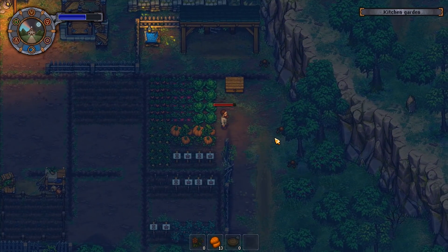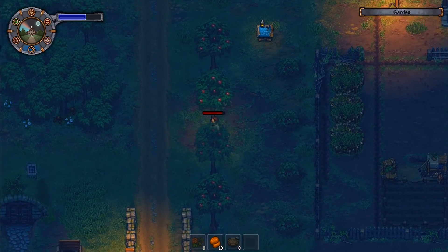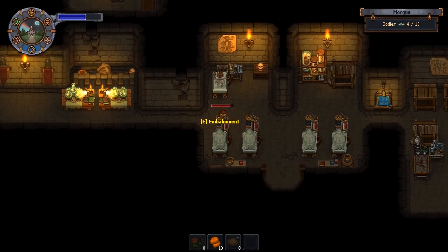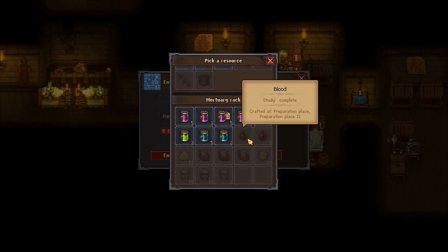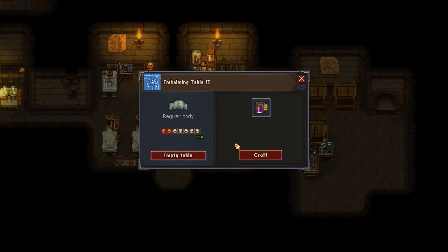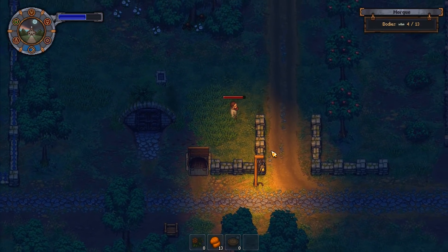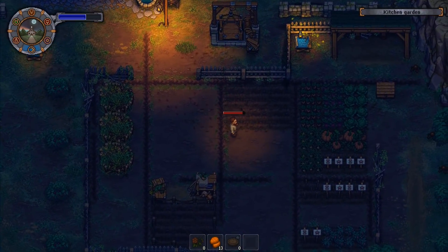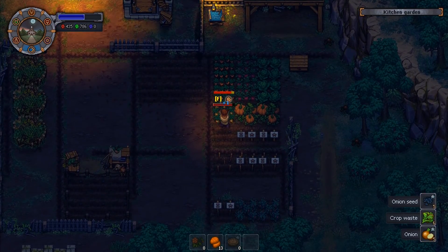First up we'll run over this way and improve the bodies. We really need a zombie working in here. I want to put some of these into the actual graveyard but I think we need to do this first. Let's get the lie injection going on each of these — craft that one, then that one, then that one as well.